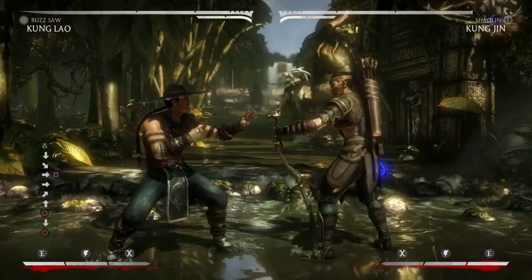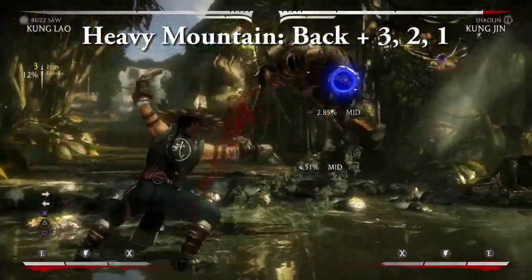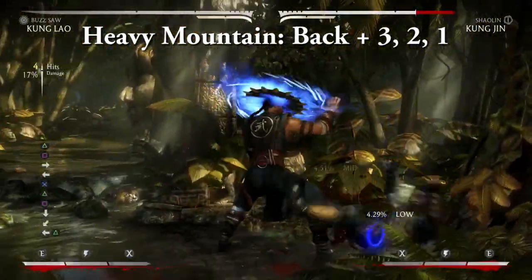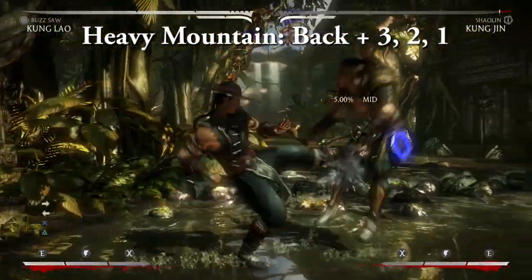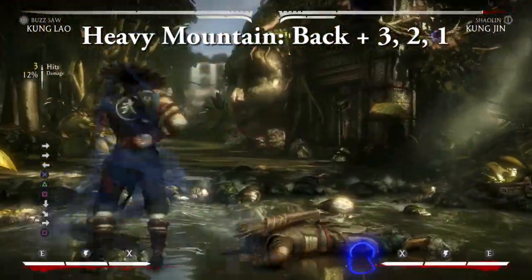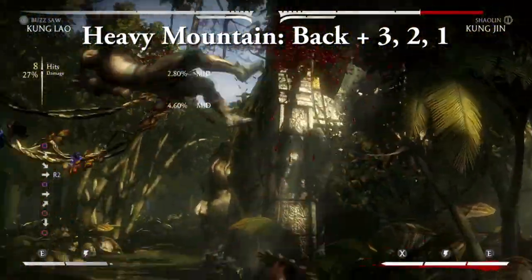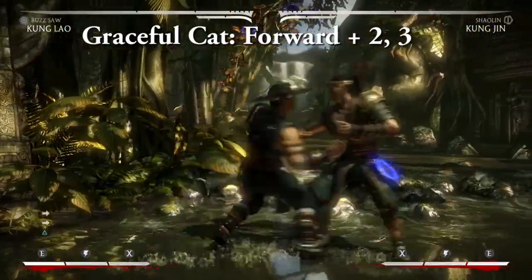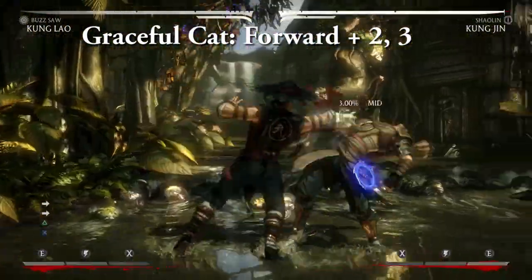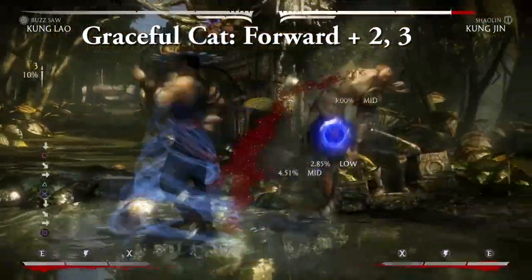Now let's take a look at some of Kung Lao's most useful basic combos. Heavy Mountain — back three, two, one. A three-hit combo with great forward momentum and range that allows Kung Lao to start combos from a good distance away and is also hard to punish. Note that you cannot combo into a spin after the third hit unless it's an EX spin. Graceful Cat — forward two, three. A decent two-hit low hitting combo that can combo into a spin. This will be your combo starter against an enemy neglecting their low block.